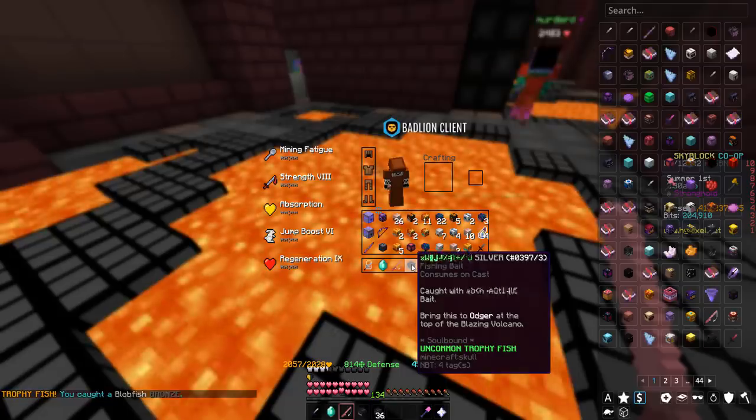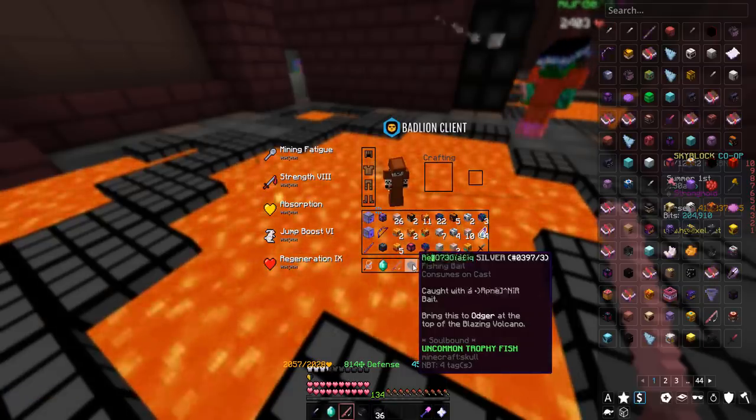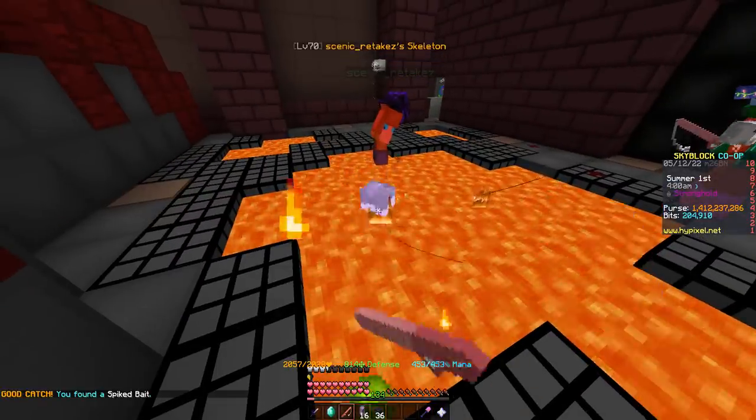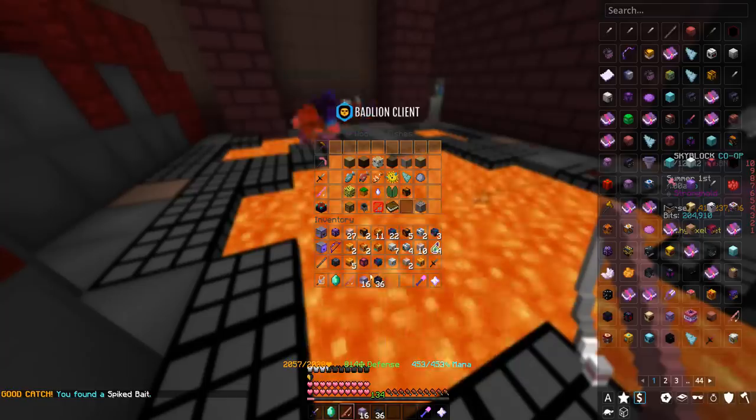We got one of them! Now we just need one more — it's the blue version of this. We could even get it right now. Oh my gosh, spiked bait. Get out of here, man.